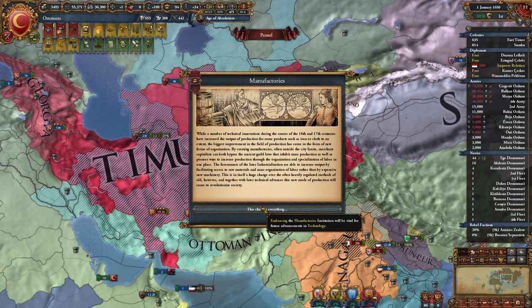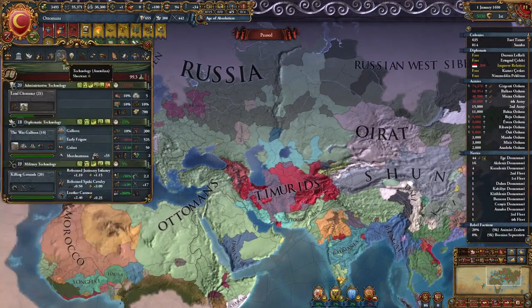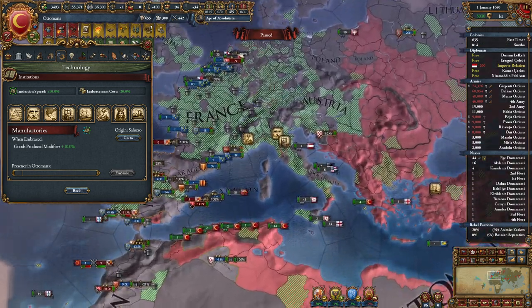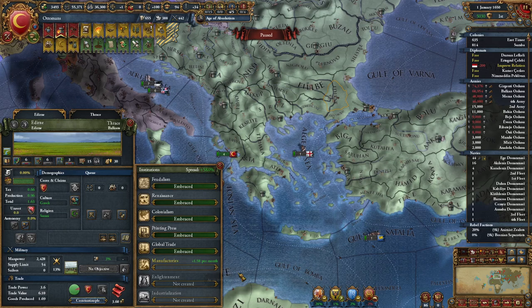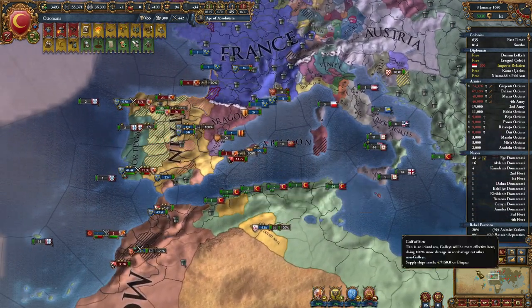Hello, this is Space Number Five. Welcome back to episode 29 of our Ottomans World Conquest let's play series. Manufactories have just spawned — where did it actually spawn? In Saluzo. It should go ahead and spawn in our regions relatively quickly, just because we did build quite a few manufactories.